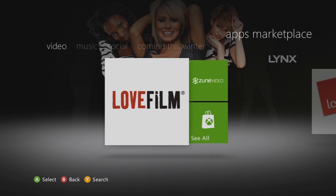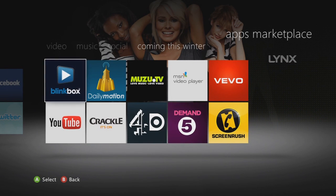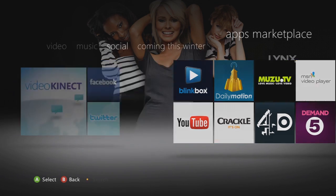And if you go to App Marketplace, coming this winter — these are all the new ones coming. You've got Fire on Demand, 4OD, Crackle, YouTube, Blinkbox, Dailymotion, MusicTV, MSN, Viva and Screamrush.